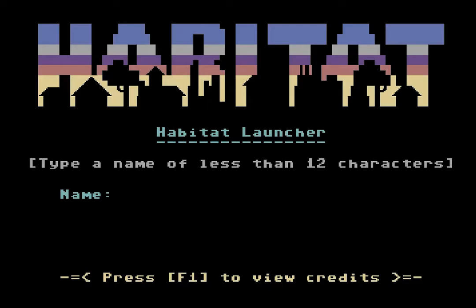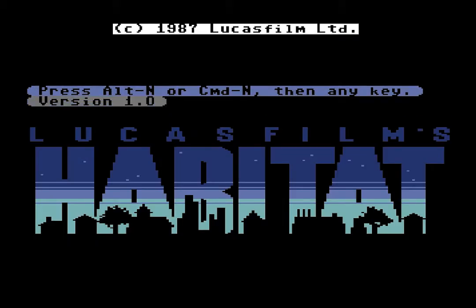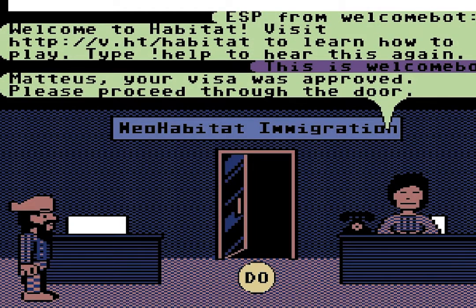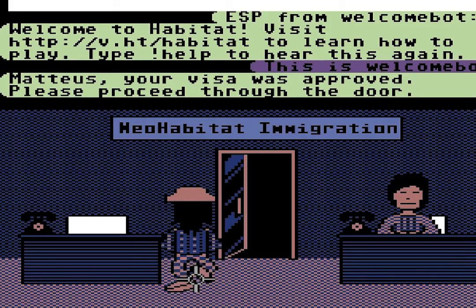Press any key at startup, then choose a good RPG character name. Follow the on-screen prompts to push Alt-N or Command-N on a Mac, then any key to begin. Wait for about 75 seconds while the game loads. After waiting for the emulator to switch virtual floppy disks, you'll be whisked away to the Habitat immigration office, where the welcome bot approves your visa and you're free to explore the world.